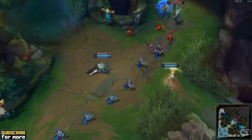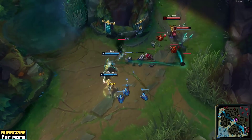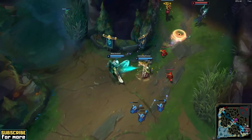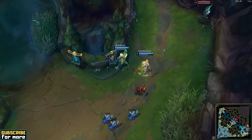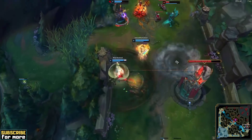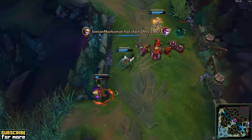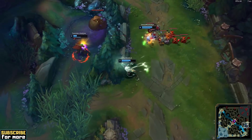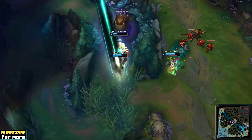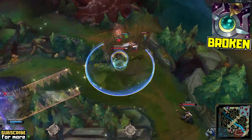From level 6 onwards though, Guardian Senna is an extremely dangerous enabler for tower dives. Not only is your ultimate's shield stronger than usual due to Revitalize and the extra ability power from Vandalglass Mirror, but you can further apply the Guardian shield from a distance by casting Q. Graves can go in here super early, not giving the enemy time to react, and still make it out alive due to all the extra survivability.